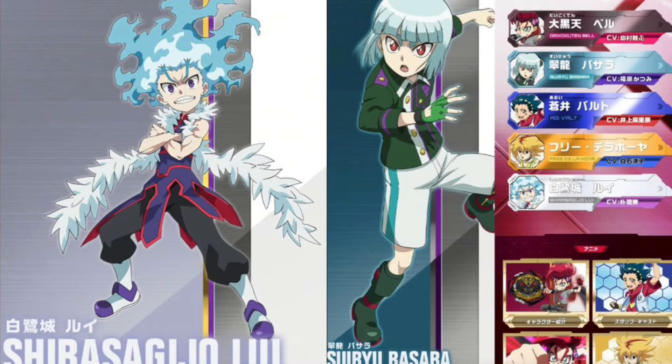And then there's Basara Suryu — I can't quite read that, it's a weird name — but yeah, that's his name. He has a blue sort of hair, kind of like Shu's hair but less shaggy and more thin. And then he has a green jacket and all that cool stuff.